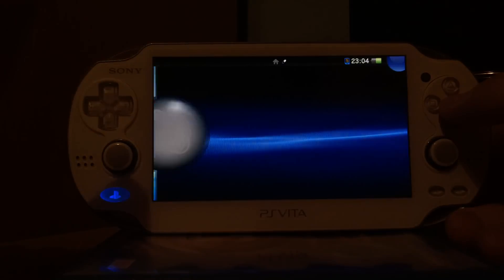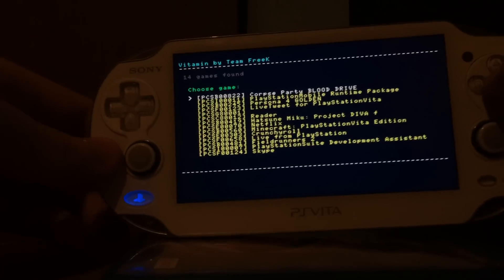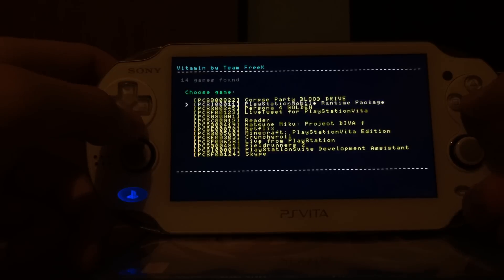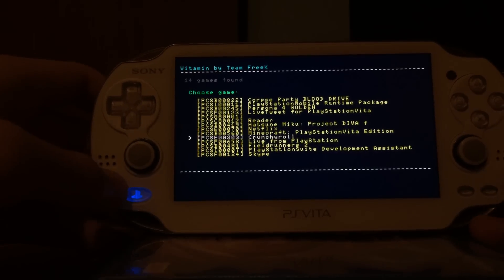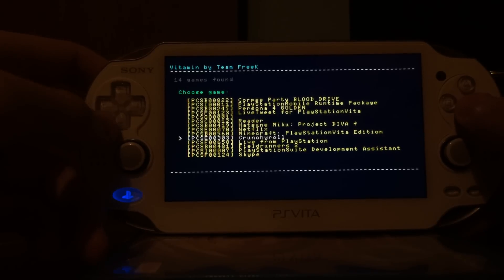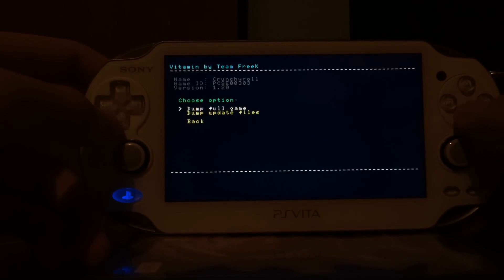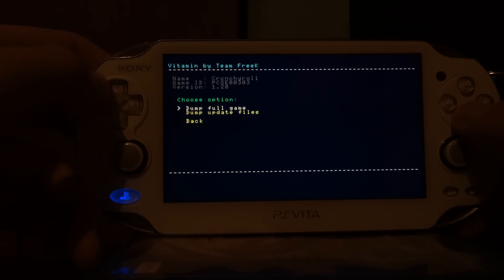Then you open the Vitamin application and click Start. You will get a list of PlayStation Vita games and applications — such as my Corpse Party game, which is a cartridge by the way — as well as PlayStation Network games like Minecraft and Field Runners, and applications like Crunchyroll. You can click on a game and then dump the game and dump the update files. The update files are not always necessary, but you should at least dump the full game.